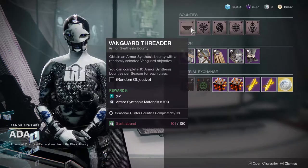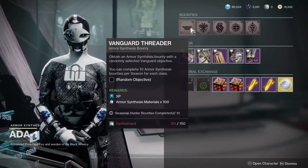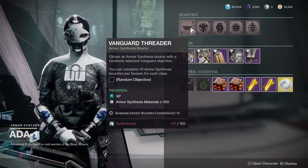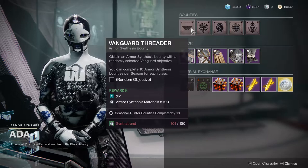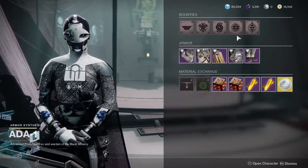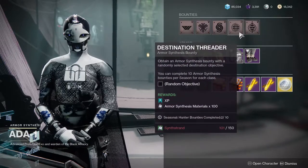I would recommend the Vanguard Threader just because you have to complete at most like three runs. The Vanguard one will tell you to get around 200,000 points in the Nightfall — you can easily hit that in Hero mode, so unless your team does really bad and dies a lot, that's going to be the best one.